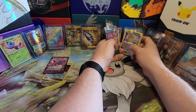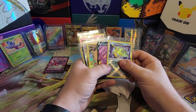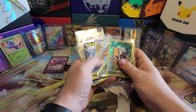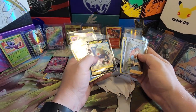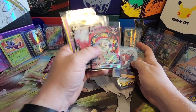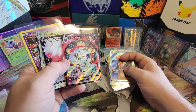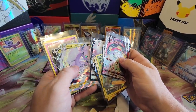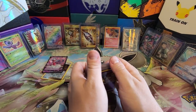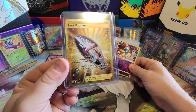Now let's see what we considered hits. Radiant Steelix, Drapion V, the nice Pikachu V Trainer Gallery card, Lady full art trainer, Magnezone V, Parasect Trainer Gallery, Hisuian Arcanine Trainer Gallery, Boss's Orders Trainer Gallery, and this gorgeous Orbeetle — that's probably the best card of the whole box. Hisuian Zoroark V, Hisuian Gudra V, Hisuian Gudra V, Magnezone V-Star, and a Radiant Gardevoir. And the Lost Vacuum Gold — actually that is the best card of the whole opening. That's great.